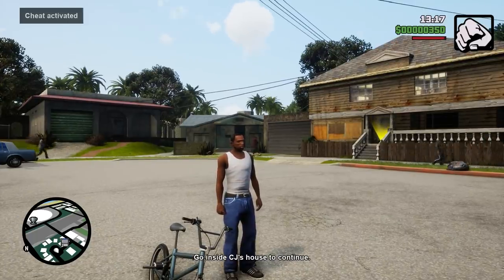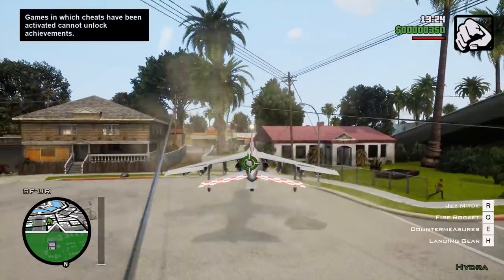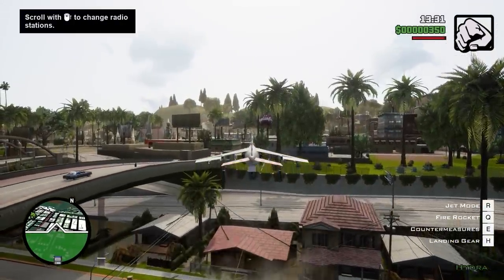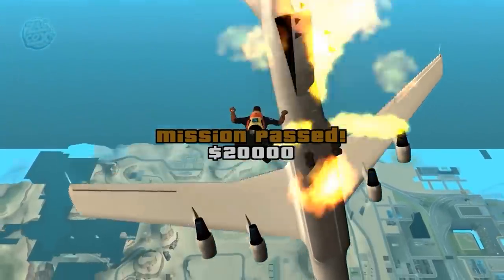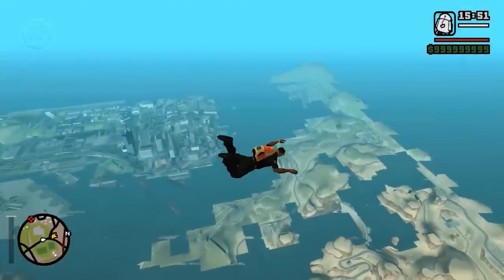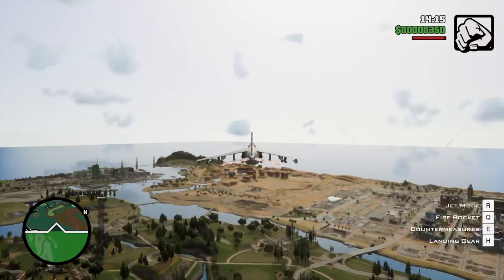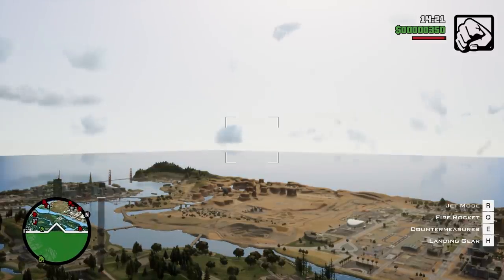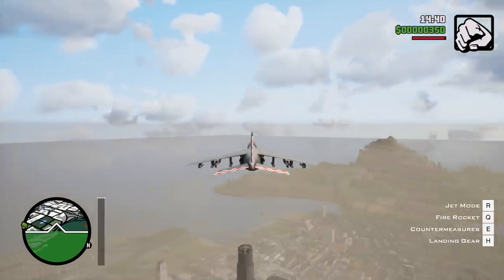Number nine: the fog. A lot of fans aren't happy that San Andreas looks really small now, and many didn't realize how small it was until the fog was removed. It reminded me of the mission Stowaway, where you're high enough above the map to see the whole thing without fog — always a beautiful sight. The San Andreas map is actually pretty from a bird's eye view. As a workaround, you can enable the fog cheat if you don't care about achievements.